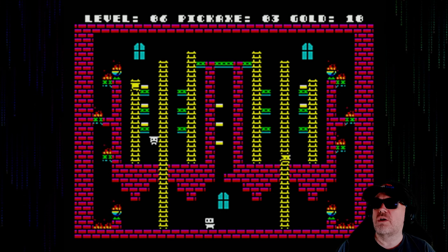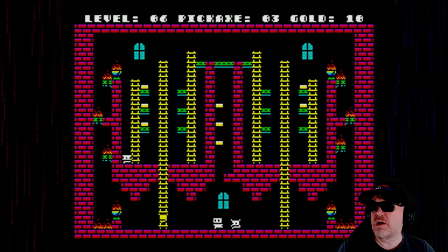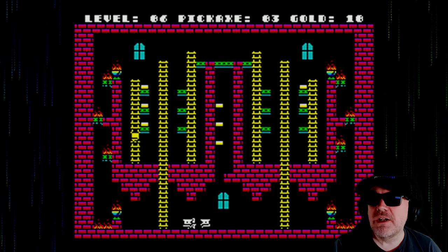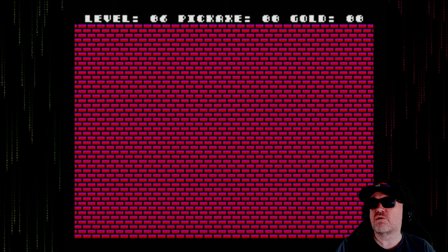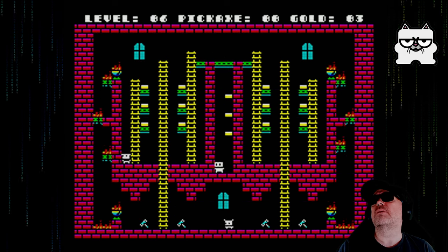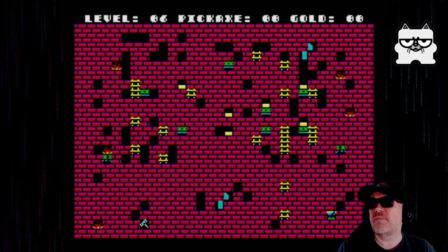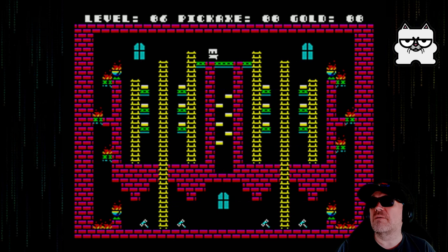You can't control your descent. Some games as you fall you can control your glide, but no, we can't do that with this. Why would I do that? I've got myself killed already. Restart there. I dropped down with no pickaxes.